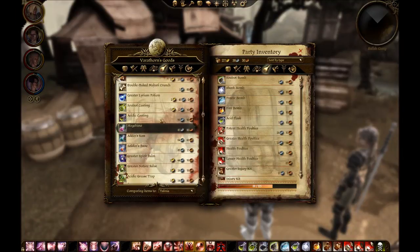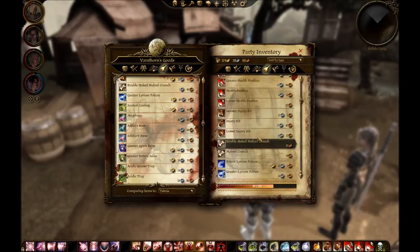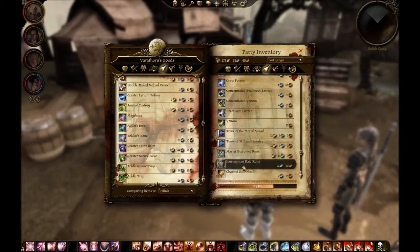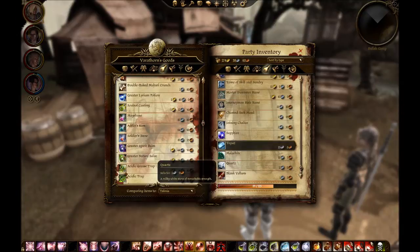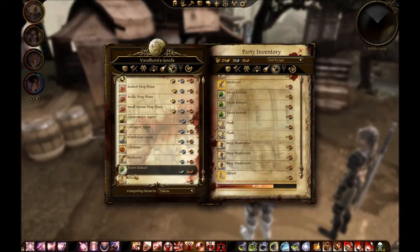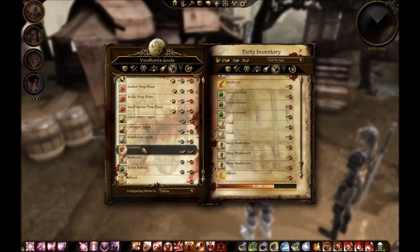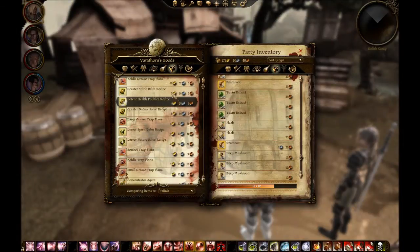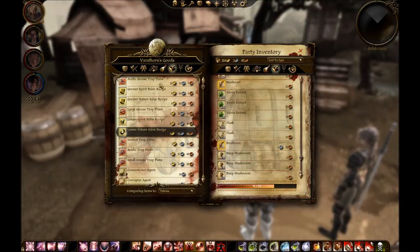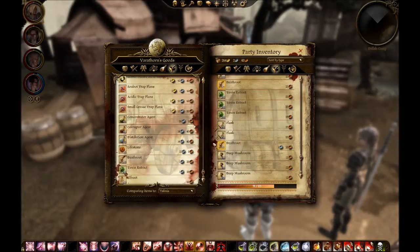What else here? Then it comes to elf roots — why not? Death roots — why not? Probably already used too much of this. Potent health potion — that's okay. But it seems he has no maps. I don't see maps.